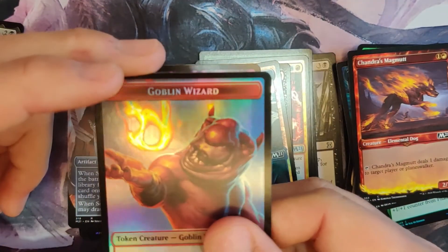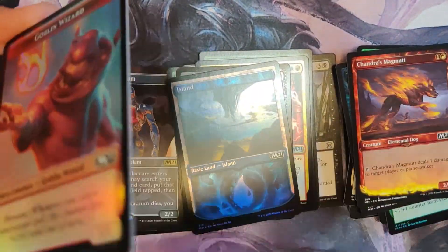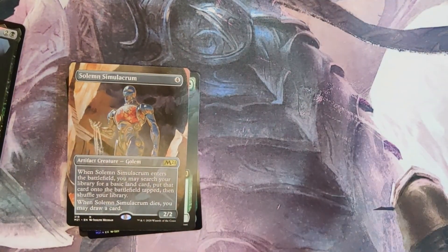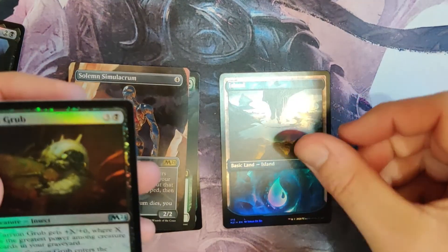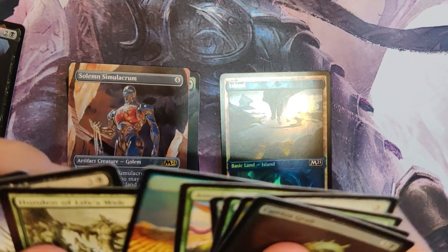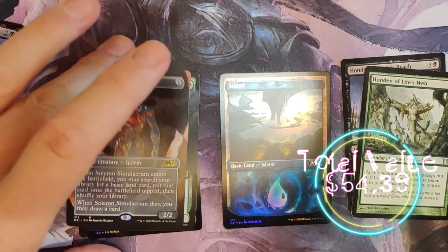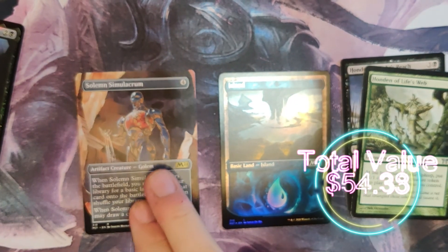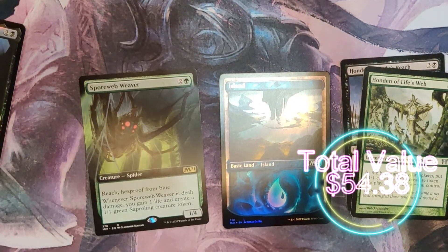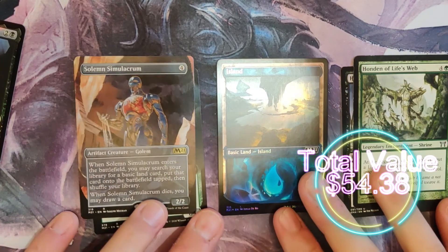We were all excited for a token — well, you got the Cat, so a cat to go with Jhoira and Goblin. Really solid pack overall. Jealous about a couple of the cards in there! That Island is beautiful, you're going to enjoy playing that. You've got your couple Hondens in there — they do have some value and are fun to play. And you've got the Solemn Simulacrum full art — really nice.